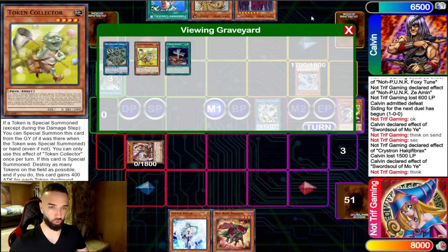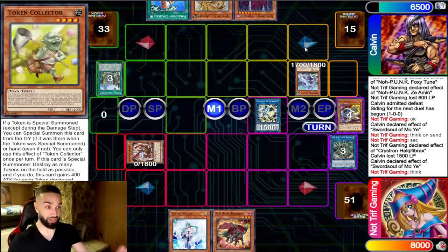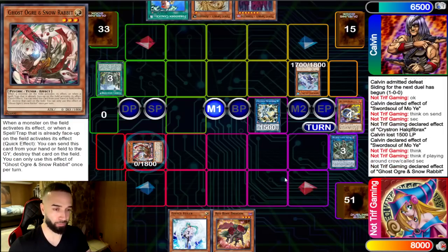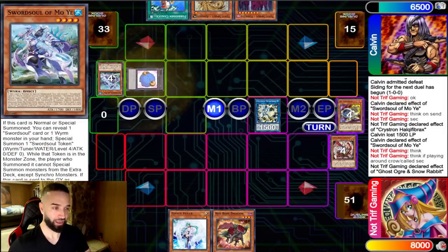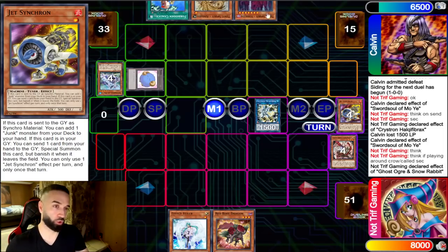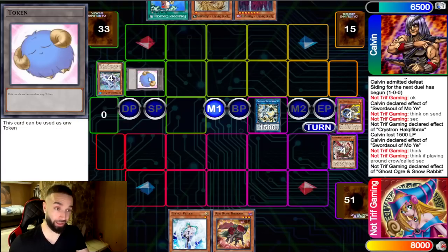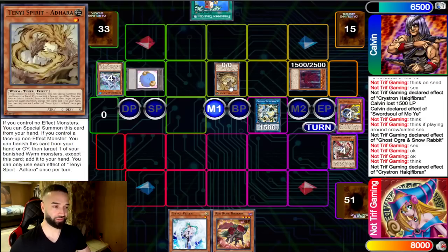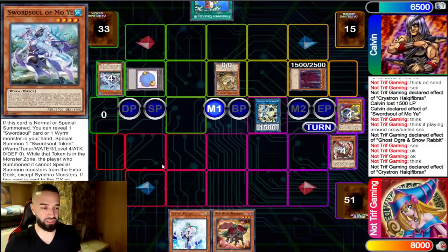Seeing him summon Moye like that, I'm thinking he has a DD Crow for Token Collector — why would he just randomly summon a Moye like that? Calvin's a really good player so I think deeper. Turns out it was a Chalice, not a DD Crow. I opt not to Token Collector the token because I know he has a Vashuta in hand. Instead I Ghost over the Moye to get it off the field. At that point I could special Token Collector, destroy the token, trigger Needle Fiber to send a Level 1, and make Baron on the floor — only to lose to Vashuta. I prefer the token to actually hurt him with Vashuta on the field.